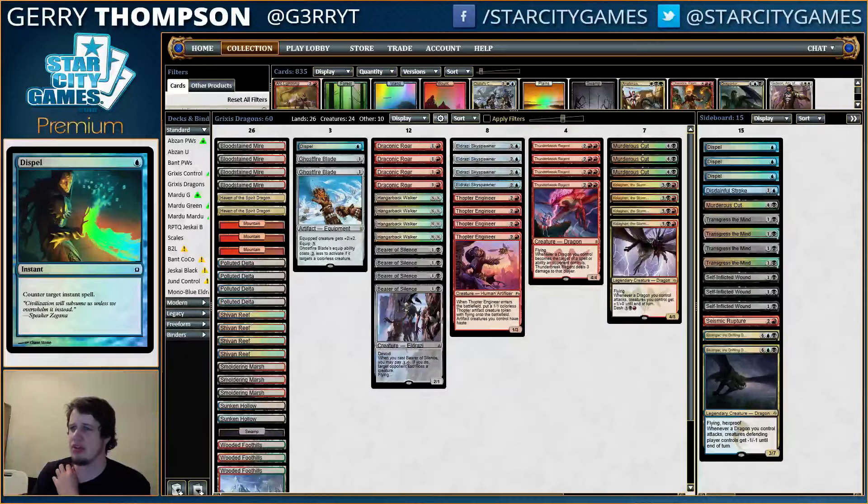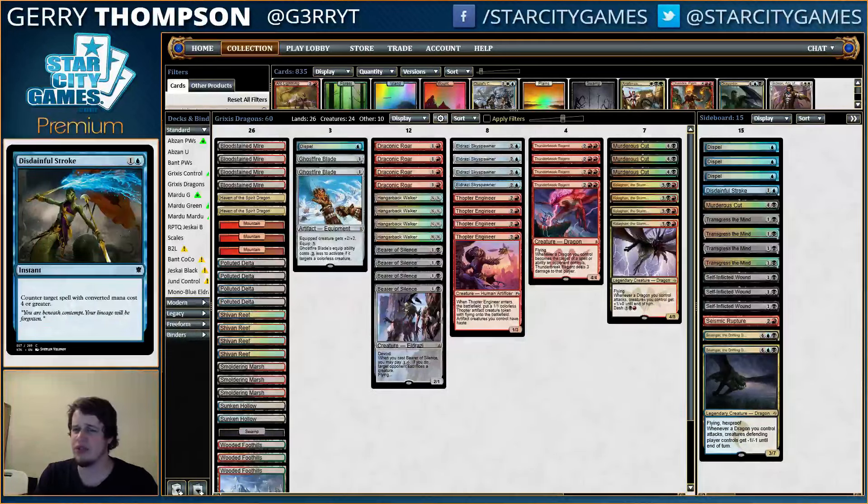As for the sideboard, there are more Dispels. Cody is obviously very serious about beating Collected Company decks, being able to go up to 4 Dispels after board. Also one Disdainful Stroke for decks that go a little bit bigger, mostly the green-red Eldrazi Ramp deck.